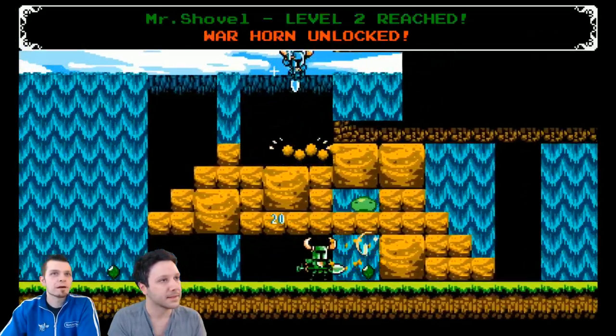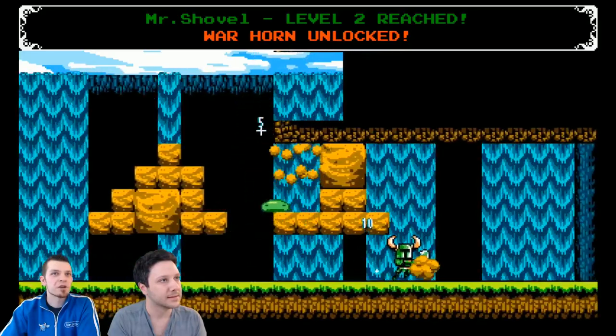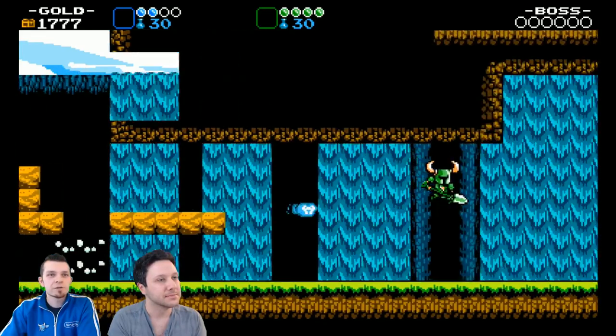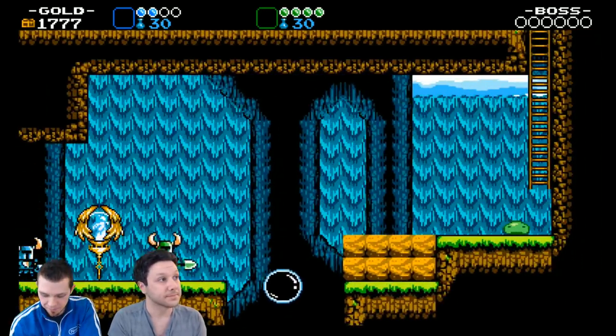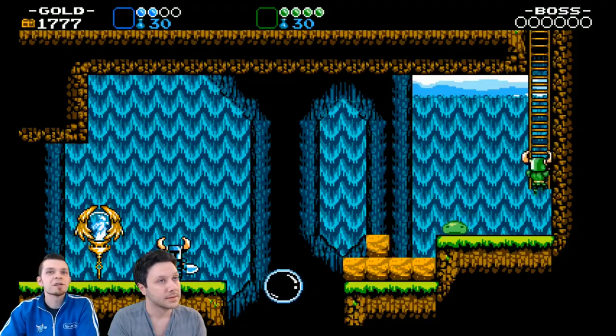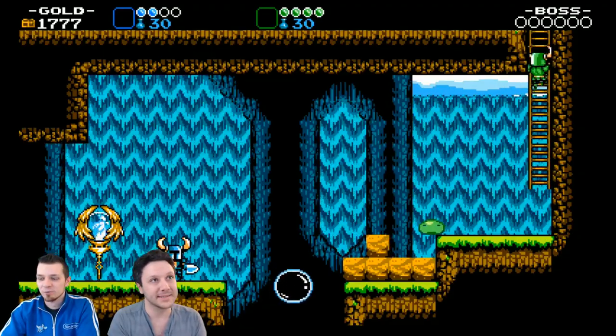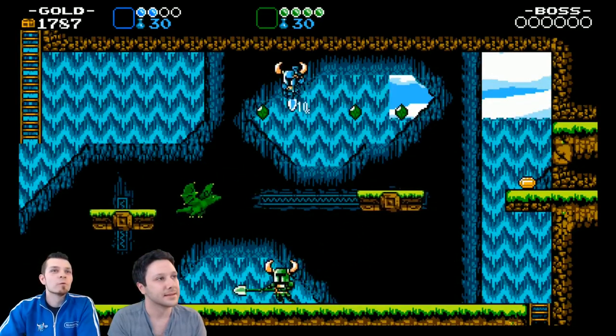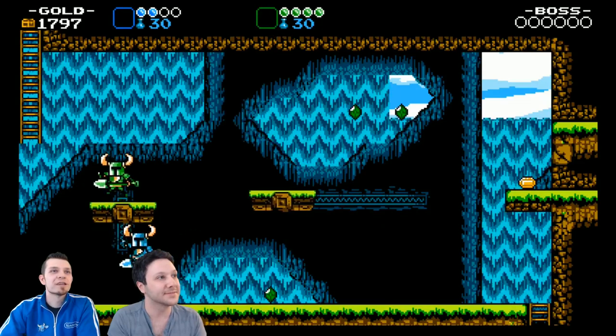Alchemy Coin Unlocked — Mr. Shovel level two, good job! I wonder how you got to level two — no idea. So I'll let you go over there. I think it's all the baddies, just got to get the baddies. Boom. Here, let me get that big boost. I love that big boost.